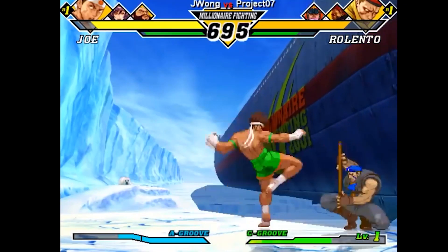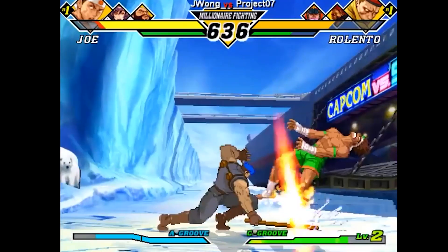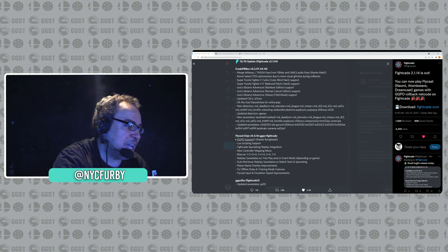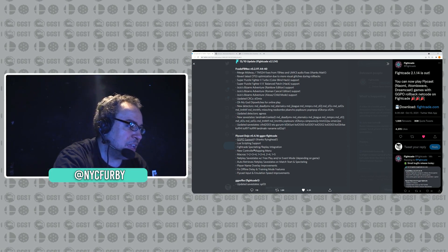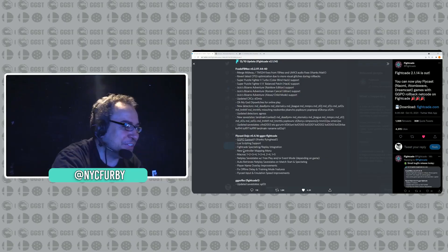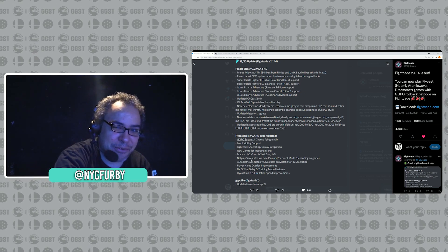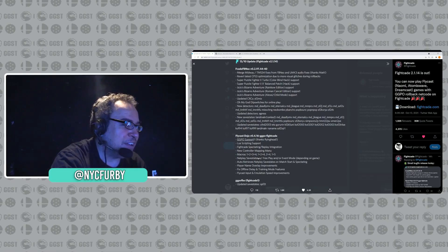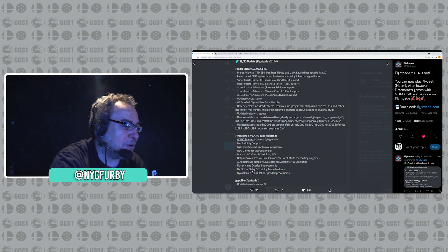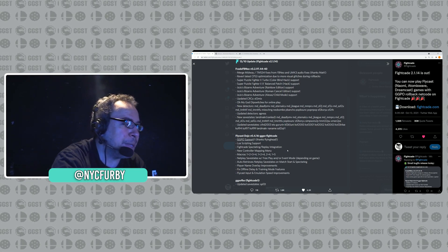Looking at the Fightcade tweet right here — they update stuff constantly for all the games. Mortal Kombat's on there, they're updating stuff for JoJo. But for Flycast specifically, they have just added GGPO support, spectating and replay integration, controller mapping menu with macros for all you three-punch players, net play save states with free play and event mode, fixed offline delay and training mode features, plus Flycast input and emulation speed improvements. Beautiful.